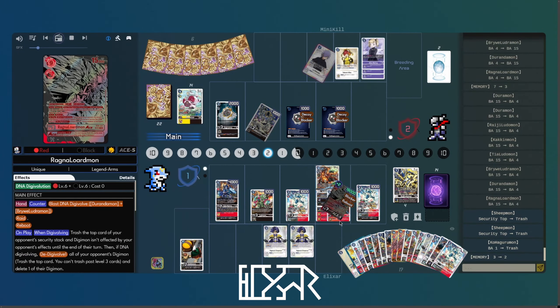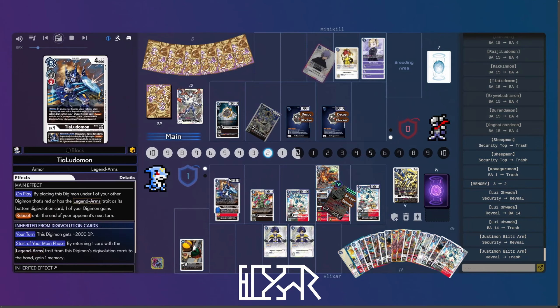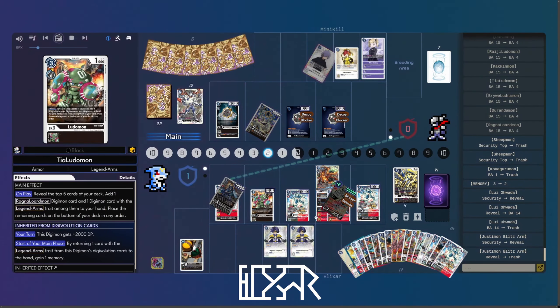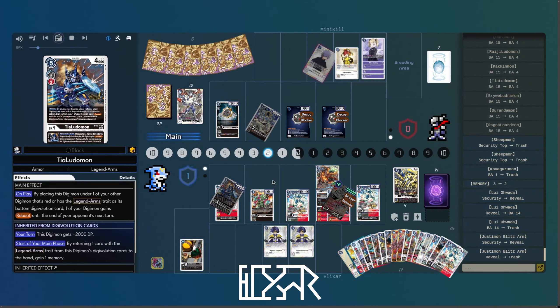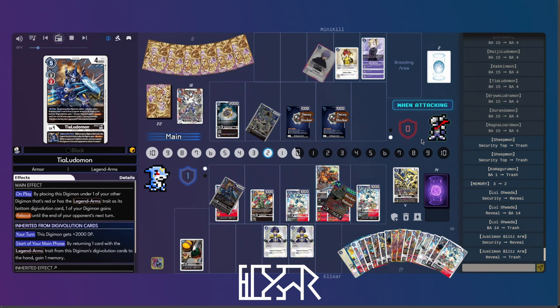And then we're gonna swing PS3. But no Tamer cards. Then we're gonna attempt to swing for game. Oh right, yeah, he blocks it. It didn't even matter. So we are just gonna scoop up and go into game two.